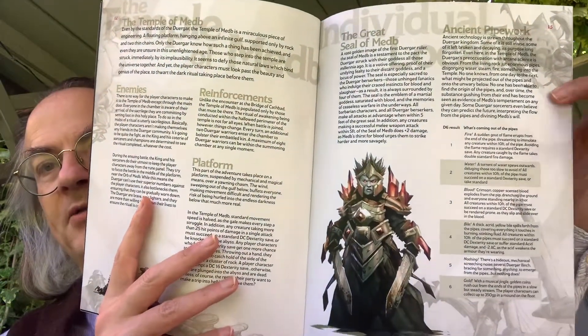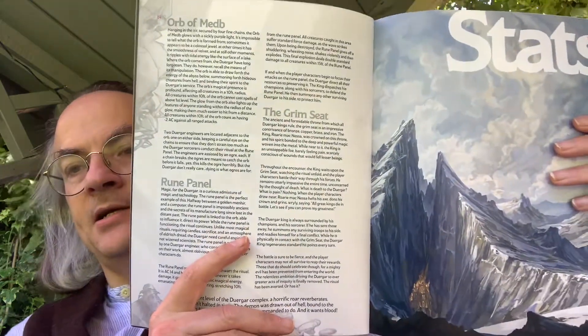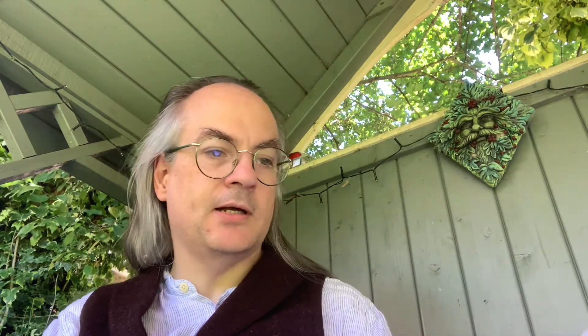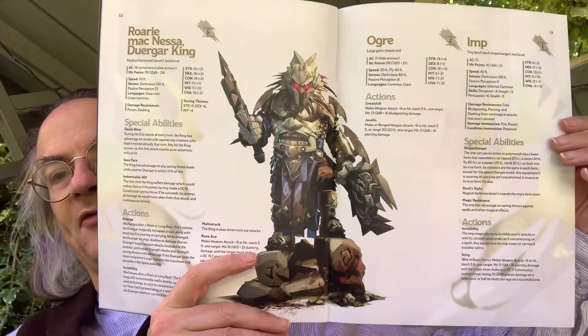Then you have the stats: Duergar, Duergar Berserker, Duergar Priest — these are very cleanly presented and easy to read at first glance. Then we have Rory, Mac, Nessa, Duergar King, Ogap, and Imp. Those are the types of enemies that the player characters will be facing when they come to the Duergar Cult and the bridge.